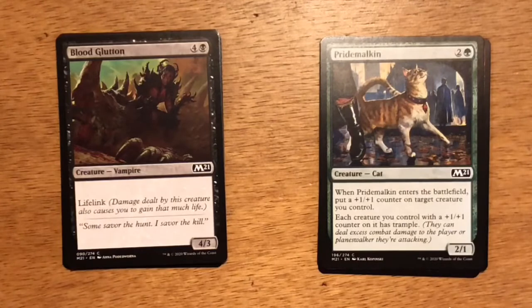Next up is Blood Glutton — five mana, four and a black. It's a Vampire at four, three. It has Lifelink. I think this card fits really well into the white-black life gain deck where gaining three life gives you incremental value.